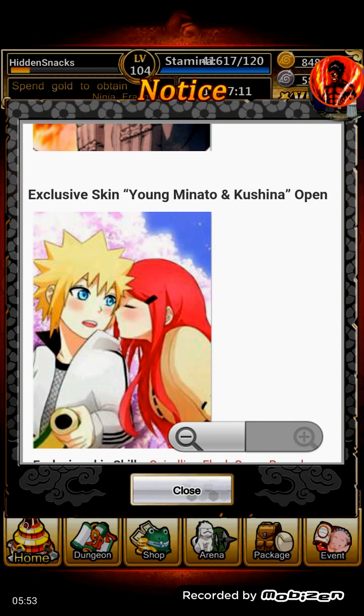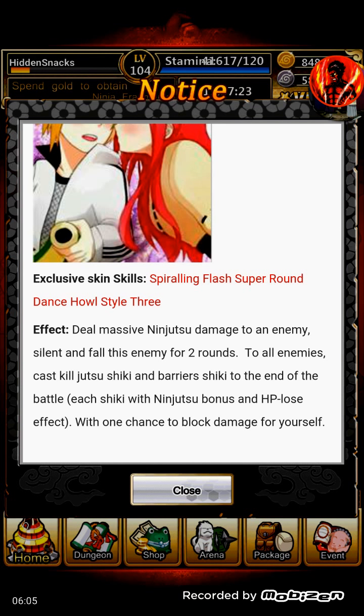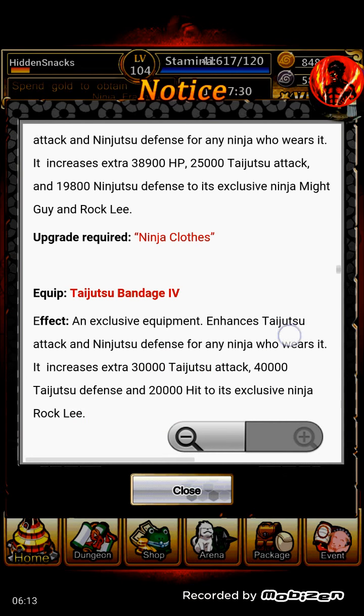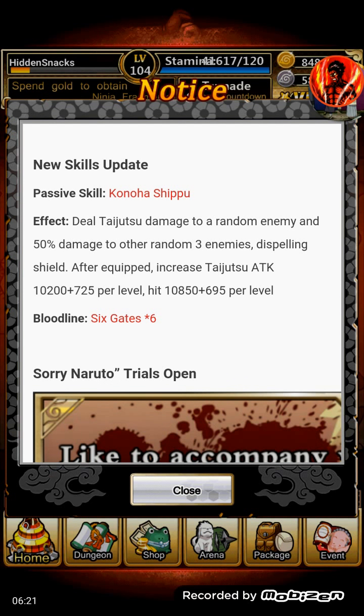They also have the exclusive skin for Minato. That one comes with a skill, and you get it if you recharge 10,000 gold over the course of the event. Here's the updated description of equipment and everything, and this is the skill — it's called Kohana Shimpu or whatever it's called. It deals taijutsu damage to a random enemy and 50% damage to three other random enemies, plus a shield. When you equip it, it gives taijutsu attack, and the amount that increases per level is pretty good too.